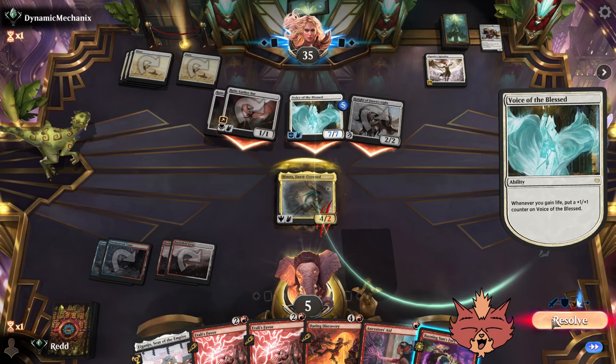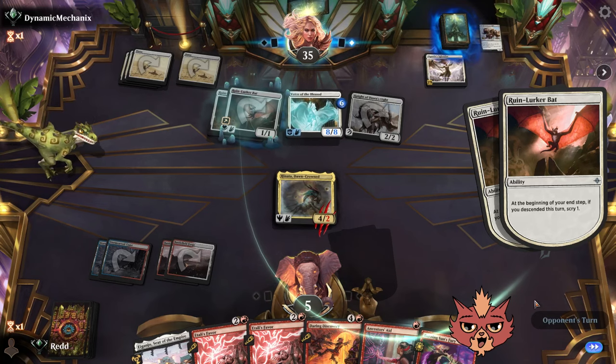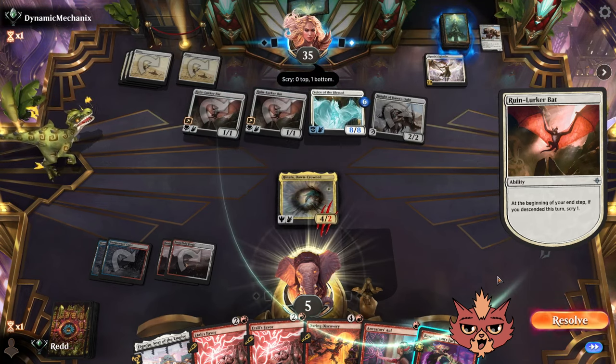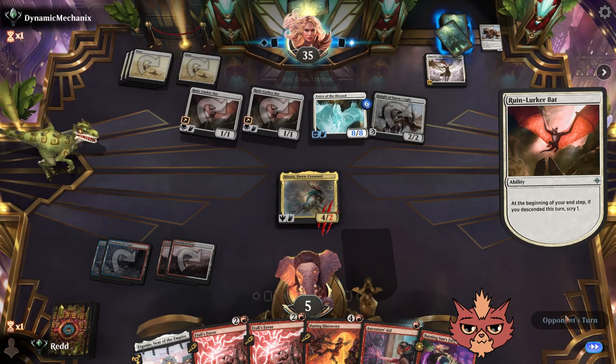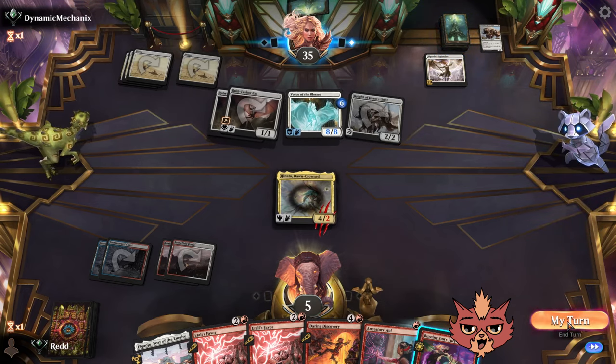Do we win next turn? Probably not since Voice has vigilance. Scry one. Daring Discovery takes the blocker out of the equation — I keep forgetting that! My turn — more land, tapped land. We're going to need as much land on the board as possible, so it's going to be Seat.